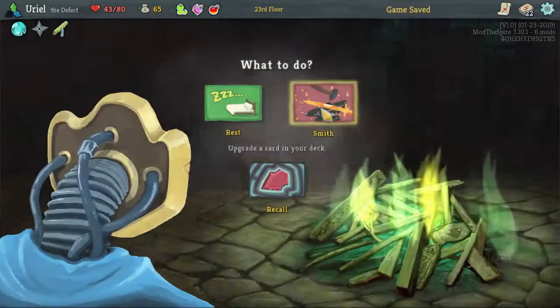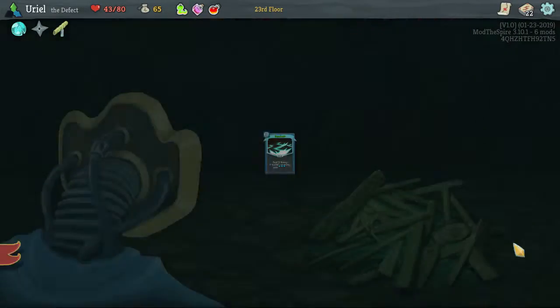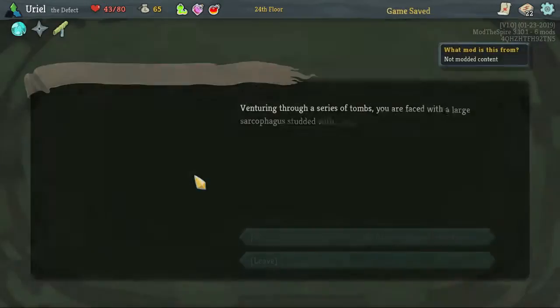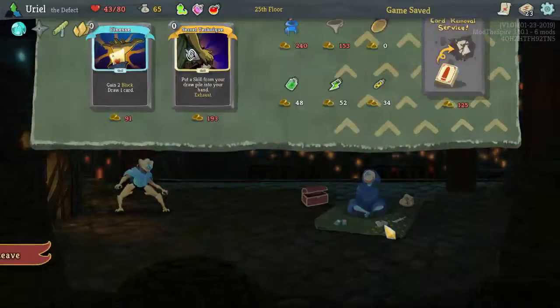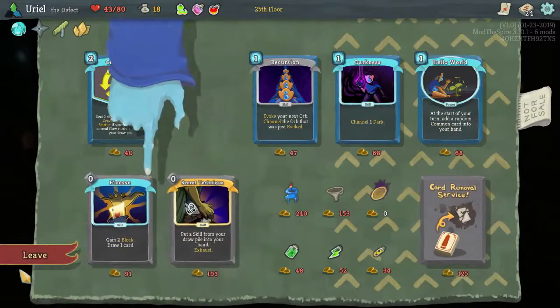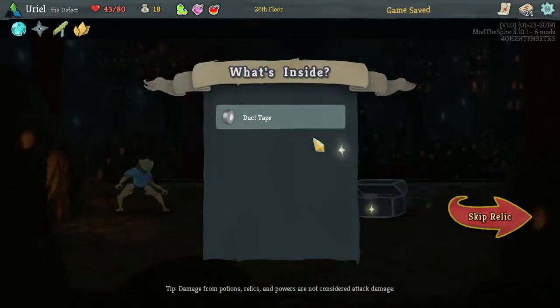Rebounding a Hyper Beam sounds pretty good. I will upgrade you. There we go. Sure, we'll take a gamble — why not? Another Claw, I'll take it. I mean, we do have a curse that we should probably think about removing.